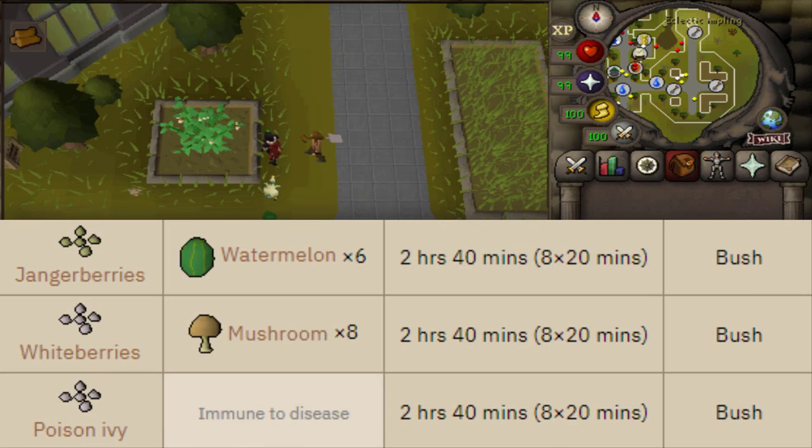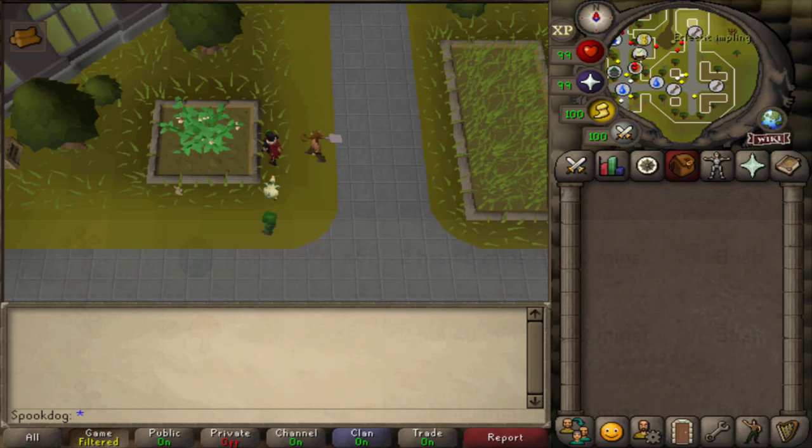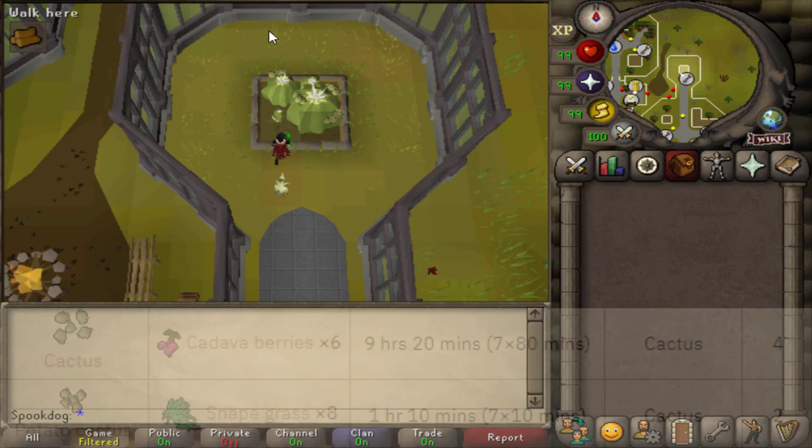In the bush patch you can be assigned janger berries, white berries, and poison ivy. They all take the same amount of time, but personally I would recommend doing poison ivy because it's immune to disease, so you don't have to worry about it dying. They're also very useful for Herblore. White berries are useful for Herblore too, so that'd be my second choice. Poison ivy also gives more XP, so I'd recommend keeping white berries planted in other patches and planting poison ivy in this patch since you'll be replanting it a lot.